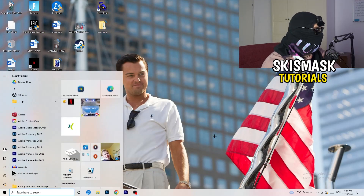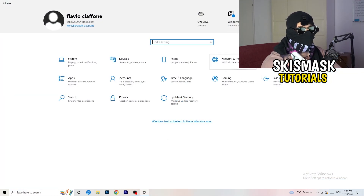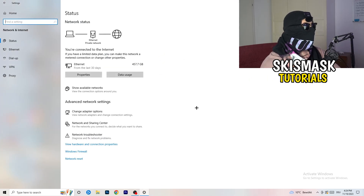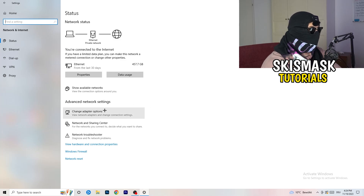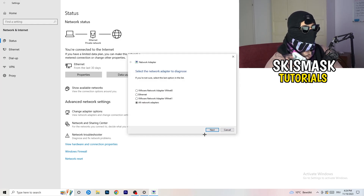Next, go to the bottom-left corner of your screen and click the Windows symbol or press the Windows key on your keyboard. Go to Settings and click on 'Network & Internet.' There you'll find a network troubleshooter — click on that and Windows will detect any network problems you're currently having and attempt to solve them. I'd go for all network adapters just to be thorough.